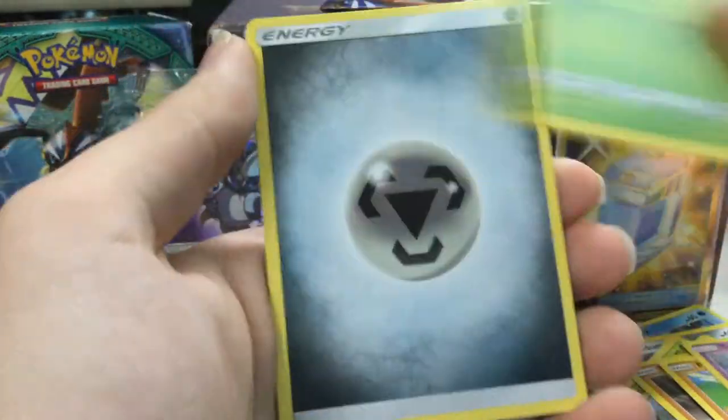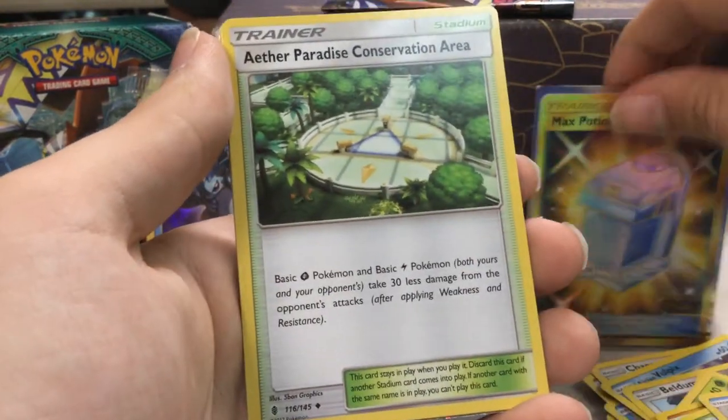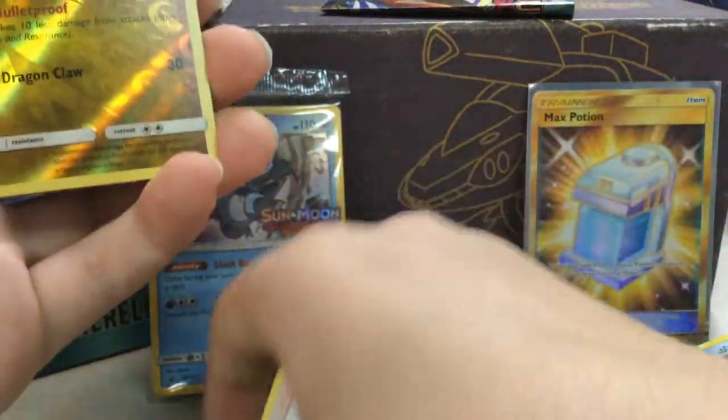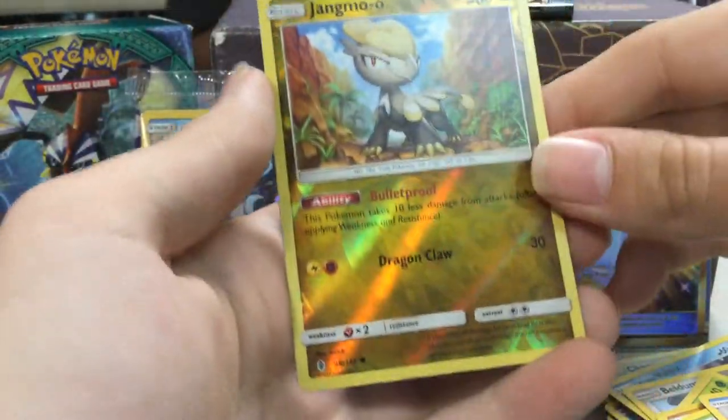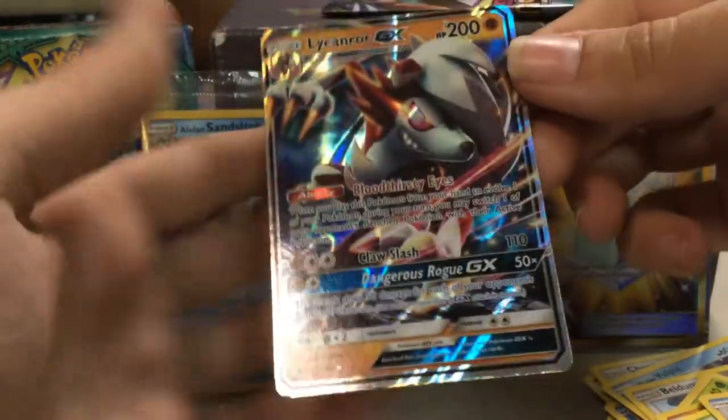There's a Secret Rare Grass Energy in the set! I love how they're doing Secret Rare Energy now. Aether Paradise Conservation Area, Hala — Jangmo'o Reverse, and a Kommo-o GX.